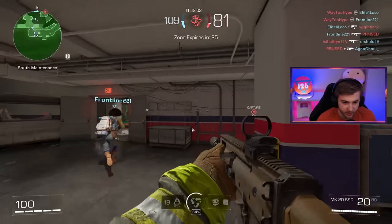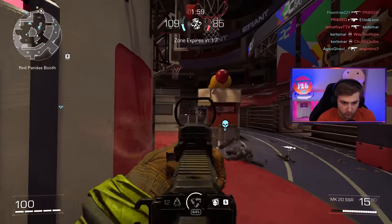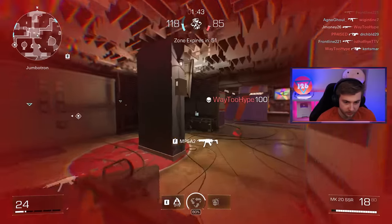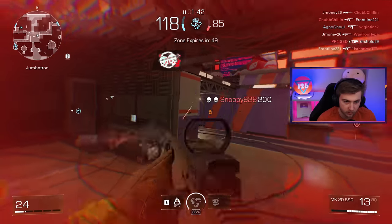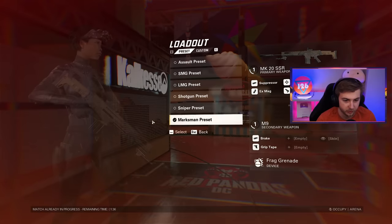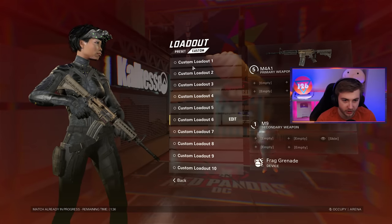Let's change our weapon up and try the marksman rifle. Oh, an Atlanta hit-a-shot challenge. Finally got a kill with the marksman rifle - and two of them. But I think I've had enough of it; I want to go ahead and try out the AK, I haven't used that yet.